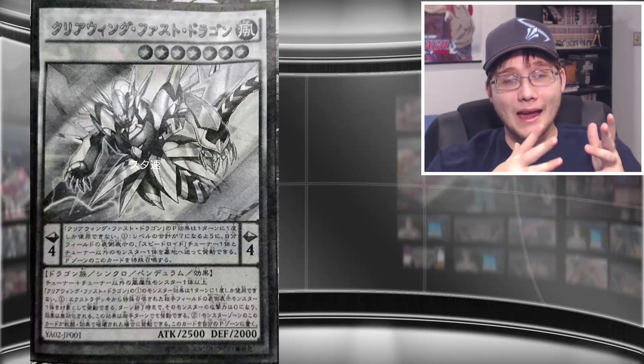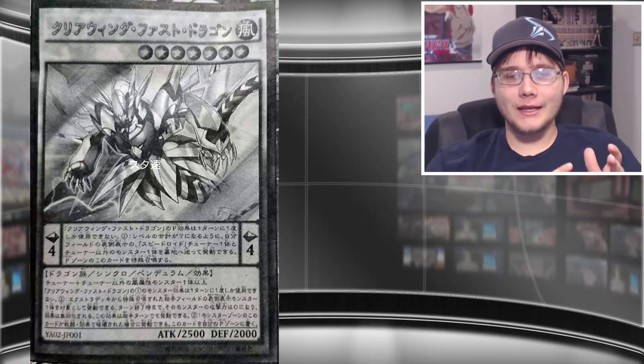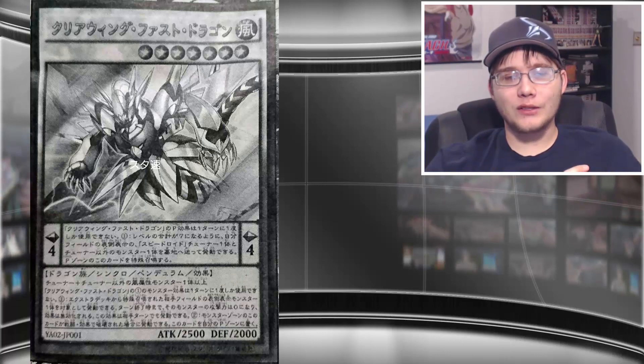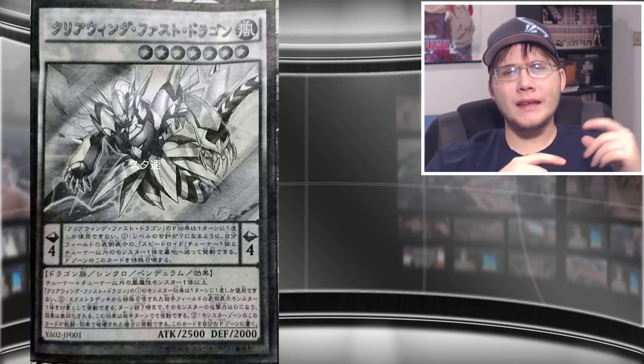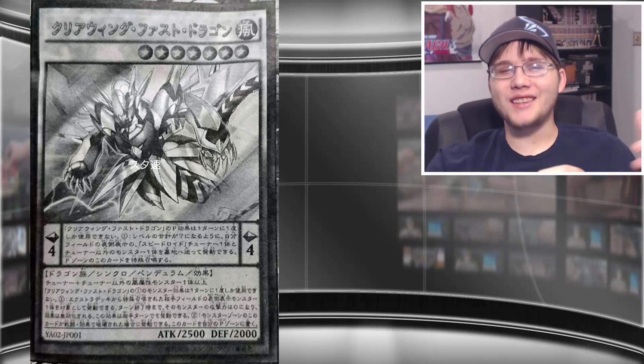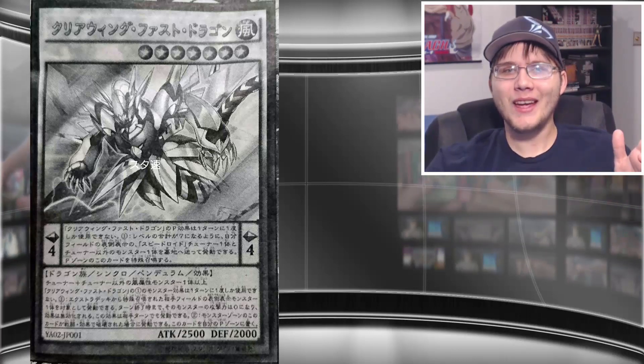This card is living up to its name — it's going to be fast to bring out. You can have it in your Pendulum Zone, send a Speedroid Tuner and a non-Tuner whose Levels equal 7, and instantly Synchro Summon it. It also has different requirements for a normal Synchro Summon: one Tuner and one or more non-Tuner Wind monsters. That might be the first time we've seen a card explicitly list two different ways to Synchro Summon in its text.